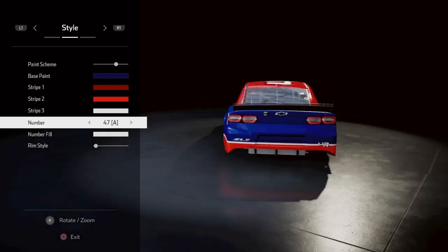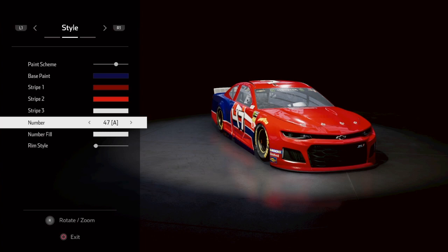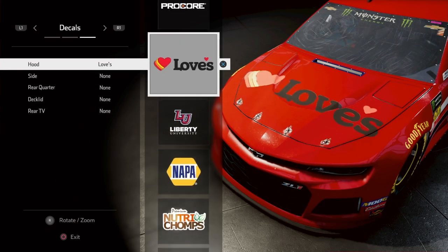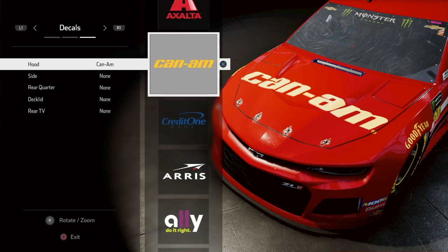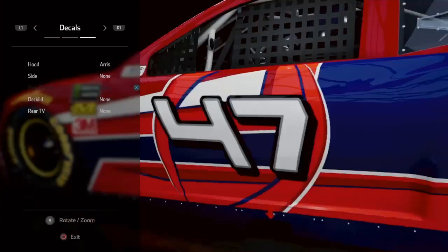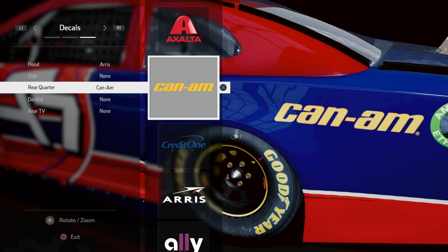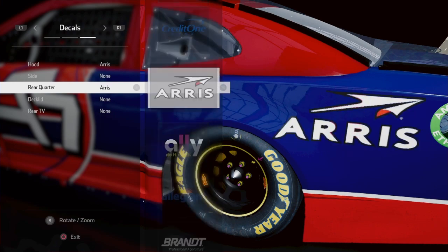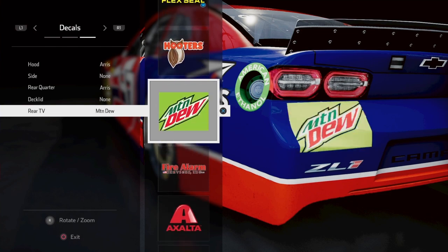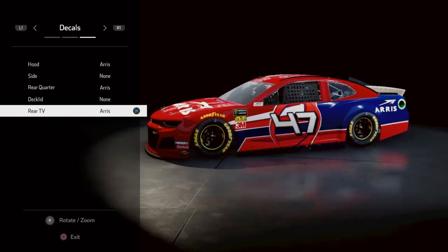Here you go — you have Cal Naughton Jr.'s Talladega Nights Old Spice car. There really isn't a sponsor, unless you want to put Heiress or something. Heiress looks good, it's like a big sponsor.